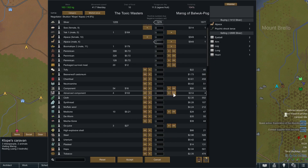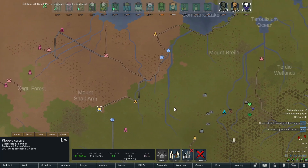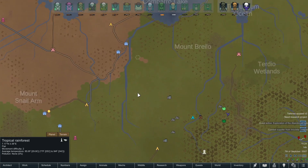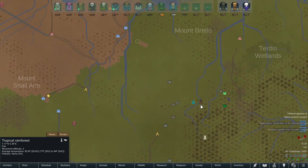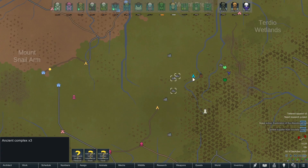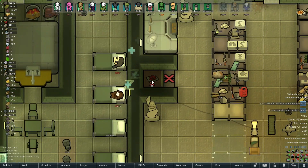We'll take the silver because if we do get a resurrector mech serum it might be hard to trade for it without much silver. Now it's time to stop off at the tribe — just a quick look at their inventory. The next big destination is these two towns. We might not end up with any resurrector mech serums, but if we fail we'll head home. The ancient complexes could possibly have one — we visited one before and ended up with luciferium, glitter world medicine, and more.